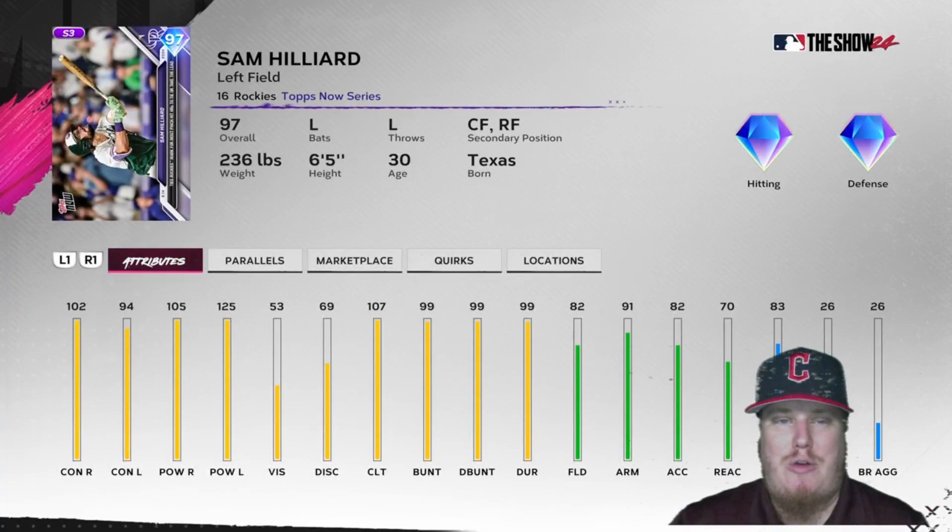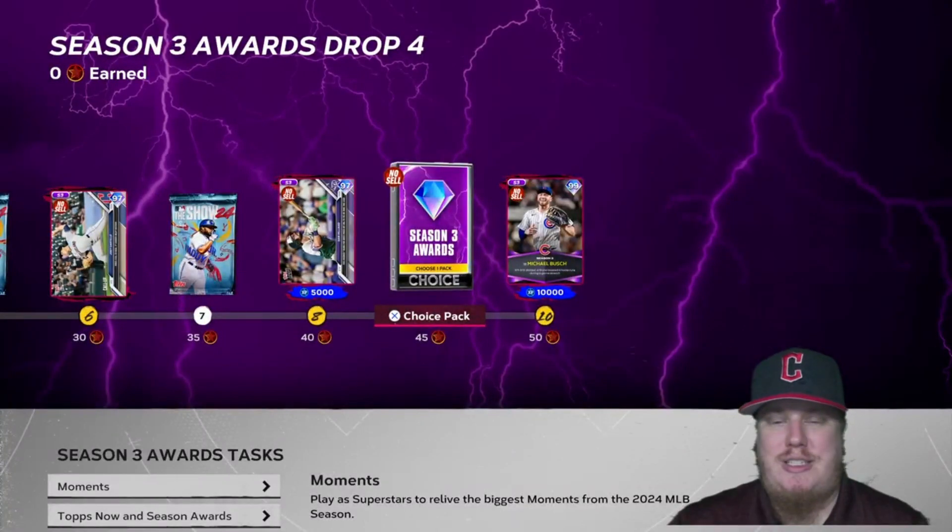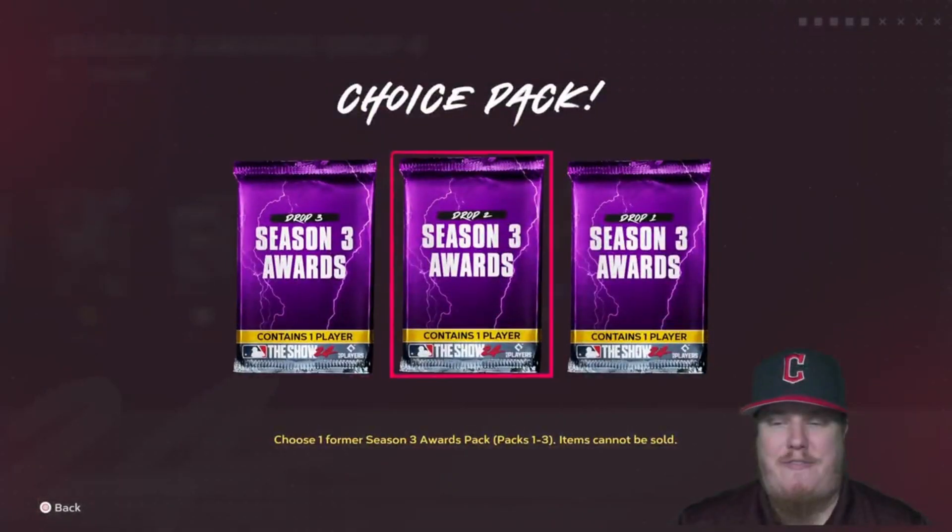There's another show pack at 35 stars. At 40 stars you see 5,000 season XP and the left fielder for the Colorado Rockies, Sam Hilliard, with a Tops Now series card at 97 overall. Hilliard's left field item comes with diamond hitting and diamond defense — you'll see 120, 102, 94 contact and 105, 125 power for Sam Hilliard.